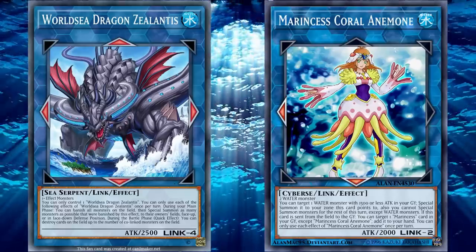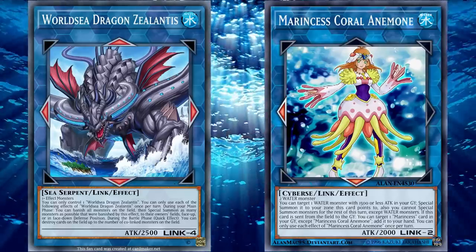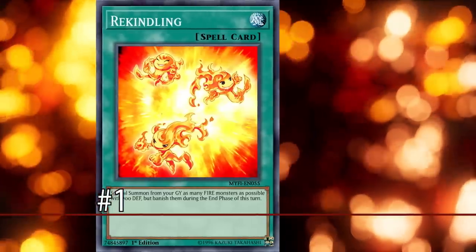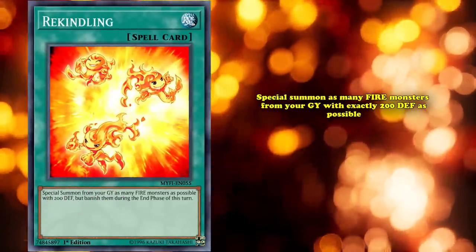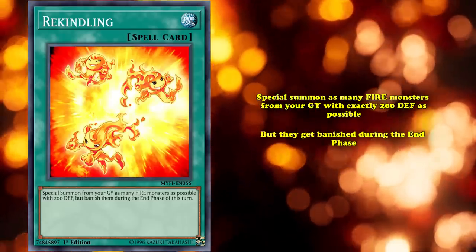Marincess is a pretty respectable rogue strategy to this day, having access to one-card combos as well as a ton of space for hand traps. And finally at number 1, we have Rekindling. This is a normal spell card that lets you special summon as many fire monsters from your graveyard with exactly 200 defense as possible, but then they get banished during the end phase.